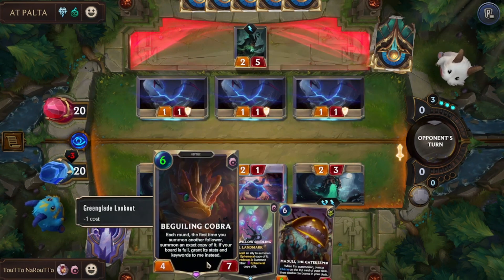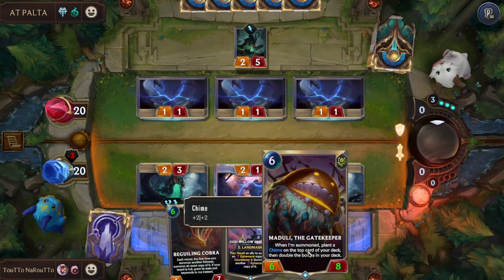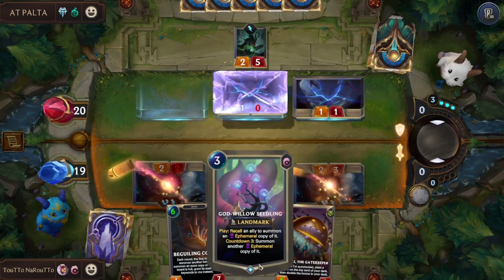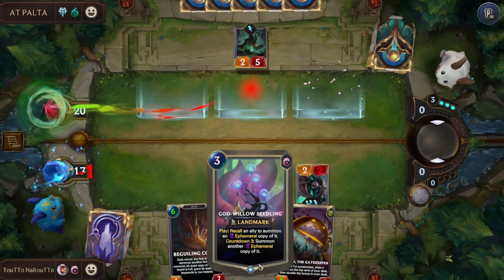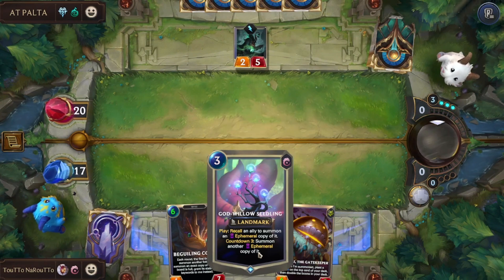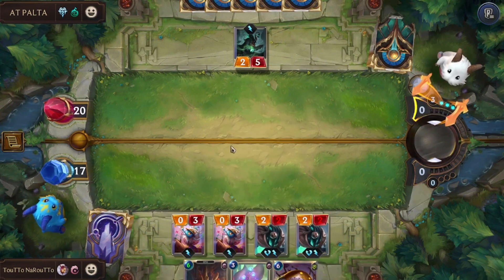So if I spawn Degueling Cobra and then summon Moduli, I will gain two copies of Moduli. Then I can use Gold to recall an ally and summon an ephemeral copy of it, so I can summon Moduli again.